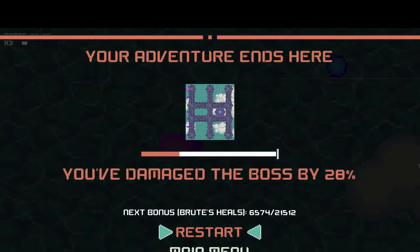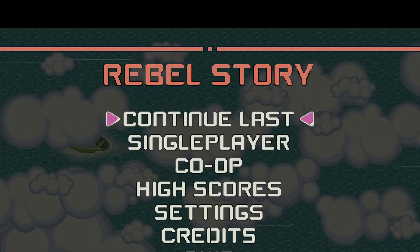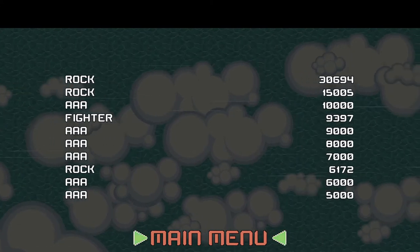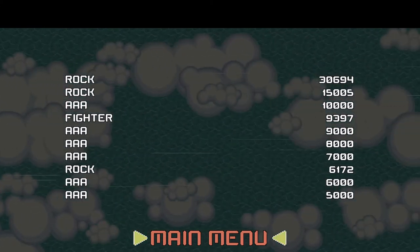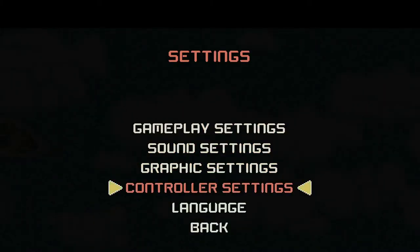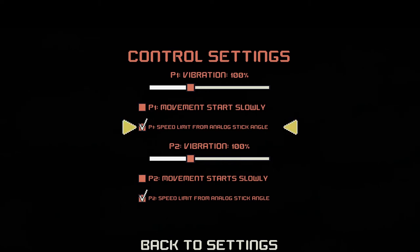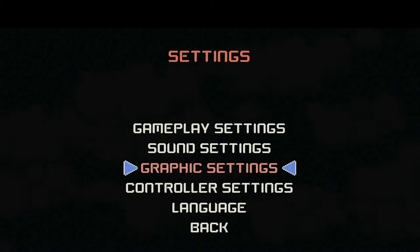Damage the boss - oh that's painful. We got brute's heals. Let's look at the high scores. Rock, fighter... excuse me. Controller settings - wow, it has controller support? That's great. That's useful.